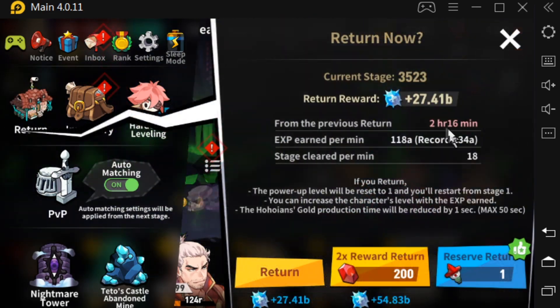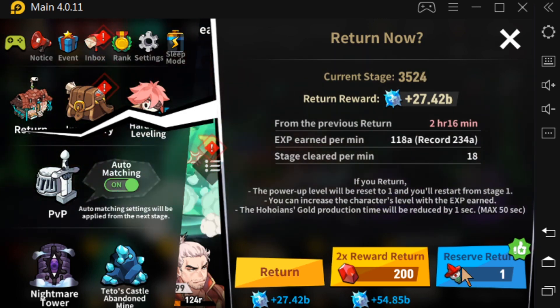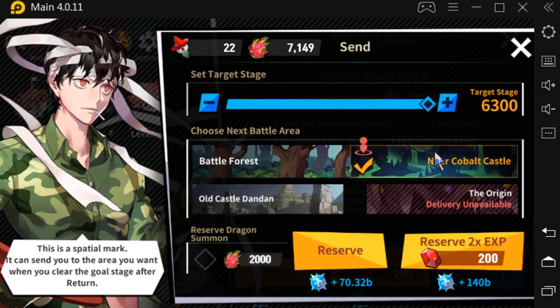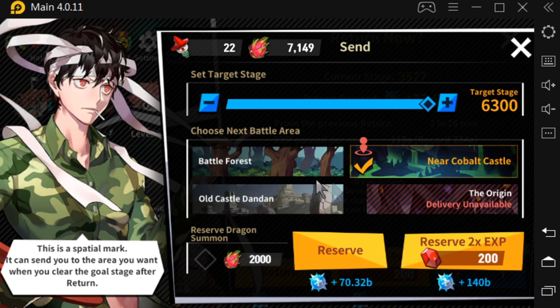Here are the statistics on your run. I'll do a quick rundown of the Reserve Return as well, because a lot of people don't understand the Spattle Marks. Whatever is closest to your highest stage completed you can put it to — the longest is the stage above where you are currently — and you can see as it goes up and down on the bottom how much you would get.